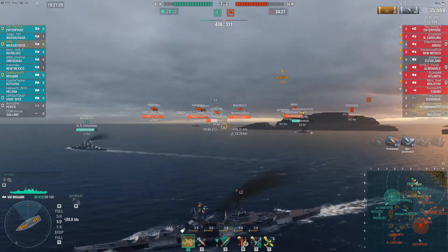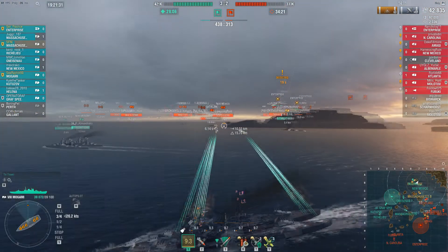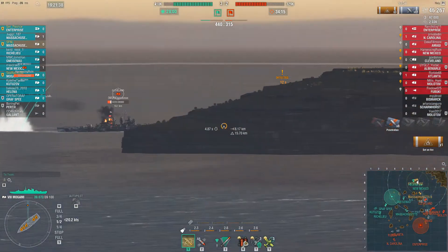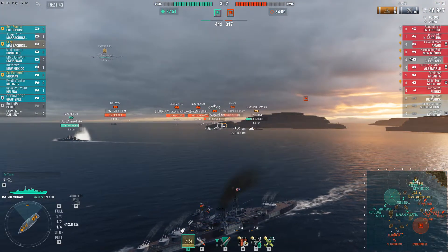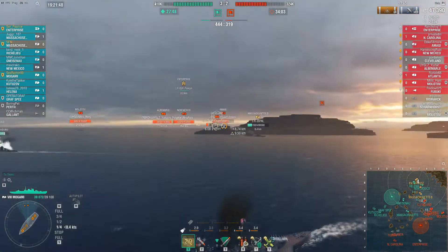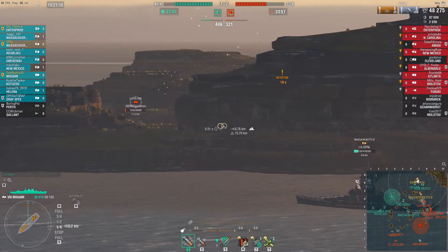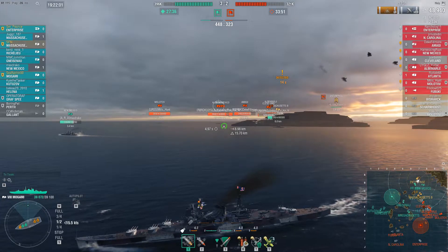This enemy Cleveland comes around the corner — he seems very excited. I have no idea why he thinks this is a good idea; there are about four of us up here to shoot at him and we're all going to happily oblige his mistake. You see me immediately starting to turn out — that's my default when I play this ship. New Mexico gets some good shells into that Cleveland, I'm getting some good shells into him, and he realizes this was a mistake and runs for cover. I get 15 more six-inch shells downrange and bag a fire. He gets hard cover, but that fire is going to tick him out and I bag my first kill momentarily.